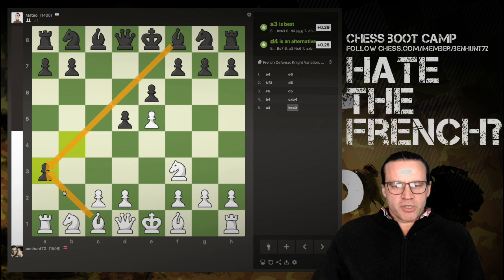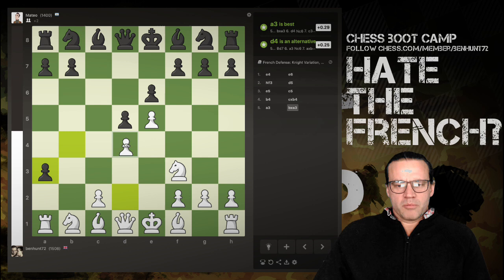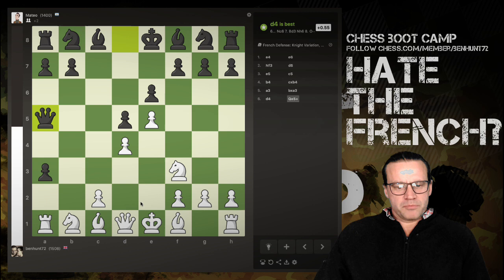I should probably recapture the pawn. If c takes, bishop takes, then knight takes — all we've really done is removed one of my bishops, and this is quite an open board where you want bishops. I also don't really want to eliminate black's dark-square bishop, as it just puts black one step closer to castling. So maybe d4 now makes some sense. The engine says d4 is best, we have the queen out, and it's pretty level although I'm actually down two pawns.